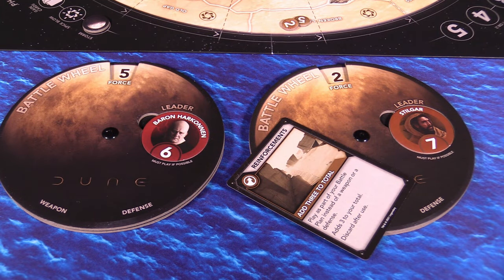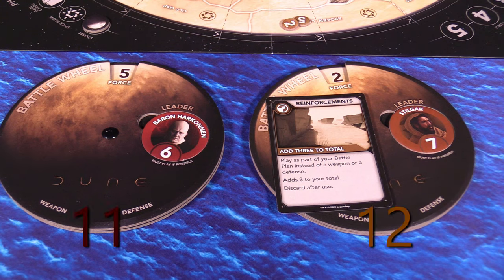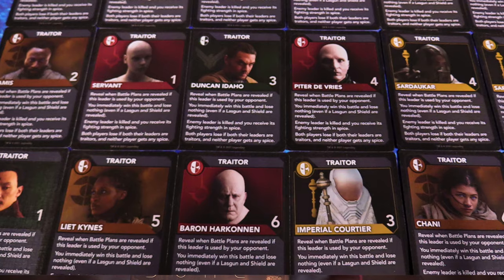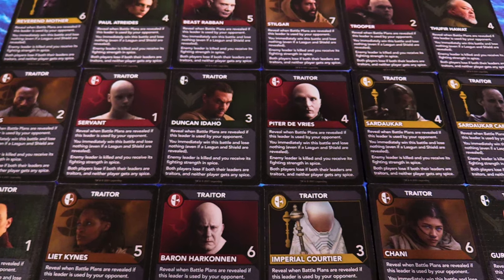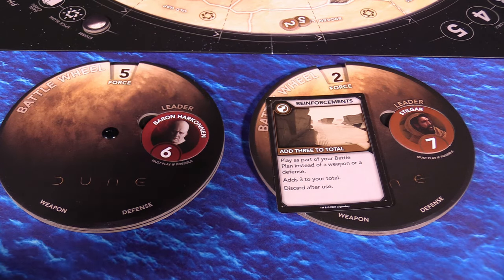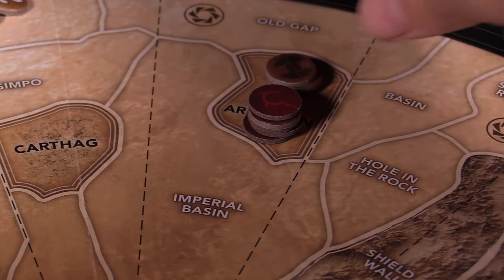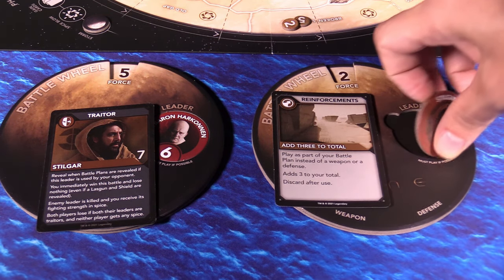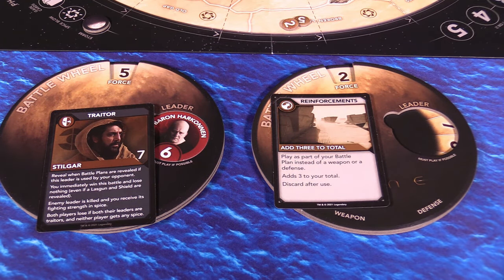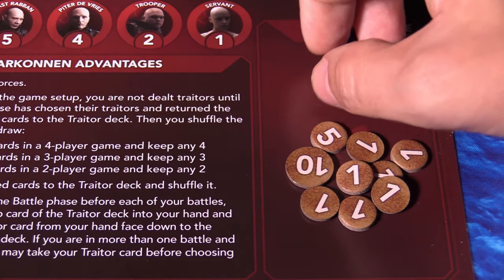The winning side loses as many forces as they committed to the combat, and the losing side loses all of their forces in the region. However, you may remember that during setup each player drew some traitor cards, and this is where they come into play. If you are in combat and your opponent reveals a leader whose traitor card you hold, you can reveal the traitor card to automatically win the battle. You lose no forces, collect bonus spice, and get to send that traitorous leader to the Tleilaxu tanks — ultimately a huge swing in power for the winning side.